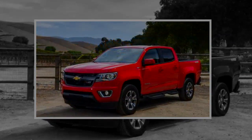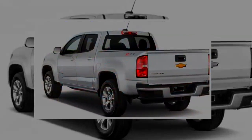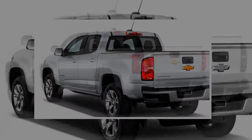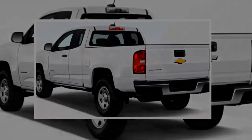Colorado ZR2s are serious off-road machines that ride on a raised suspension with a significantly wider track and hefty 31-inch all-terrain tires. If you've seen the Ford F-150 Raptor, think of the ZR2 as a scaled-down, more manageable adventure machine.